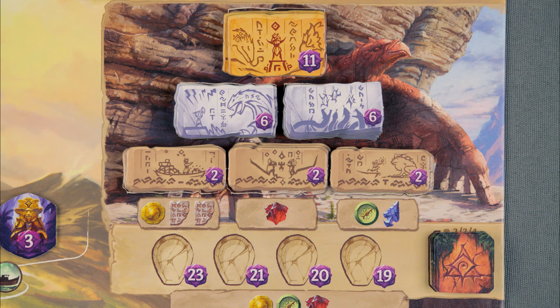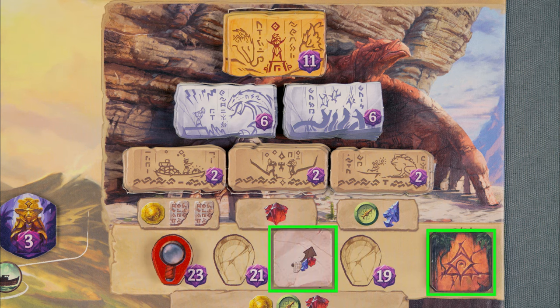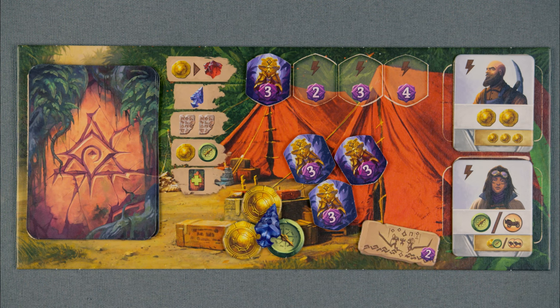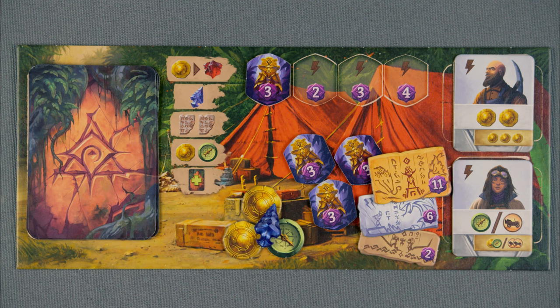Once your magnifying glass reaches the lost temple, place it in the leftmost empty space and take a bonus tile, resolve it, and remove it from the game. From now on when you choose the research action, you may activate your magnifying glass to pay the cost of any temple tile and add it to your board to gain points at the end of the game.